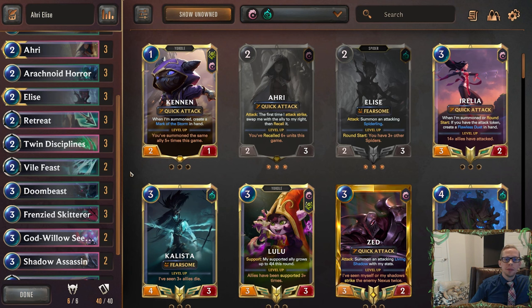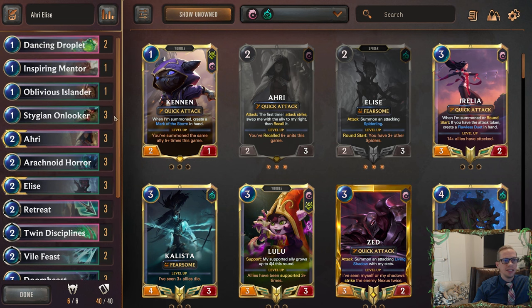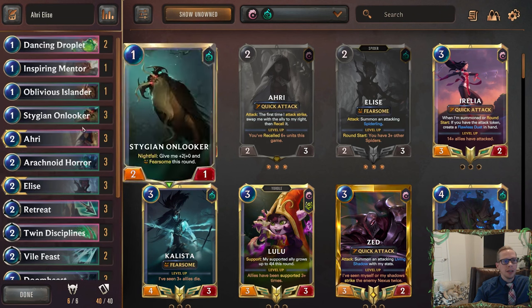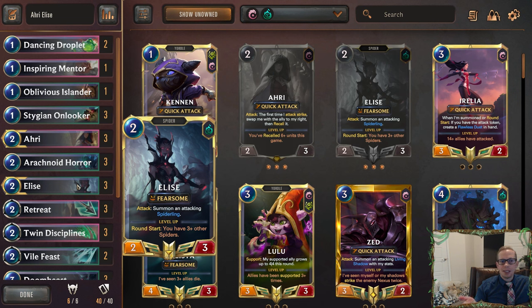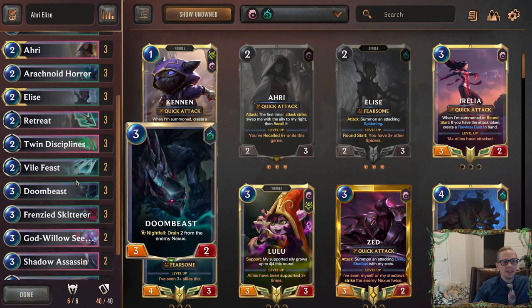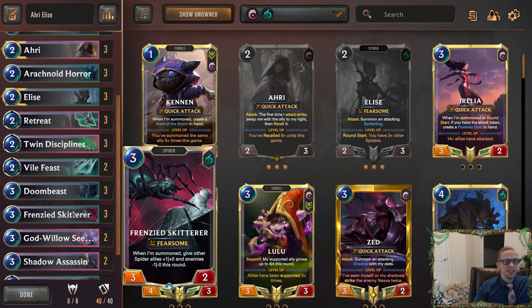Welcome everybody in Twitch chat and on YouTube for some Ahri Elise, our next viewer-submitted donation deck. This is a cool-looking unique deck — an aggressive deck where we have two two-mana champions that kind of pair together. With both in play, Ahri recalls the spiderling, which doesn't help much, but they can help each other in different ways. One card that's really good with Elise is Frenzied Skitter, so Ahri can keep bouncing it, buffing your other spiders and making the opponent's units smaller.